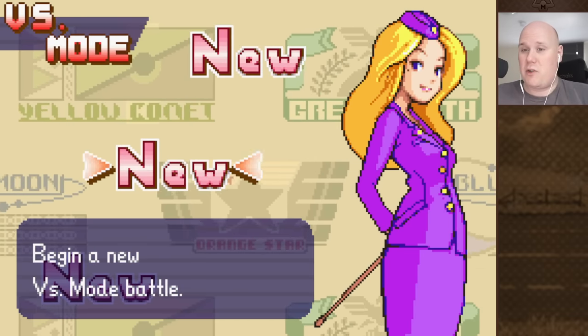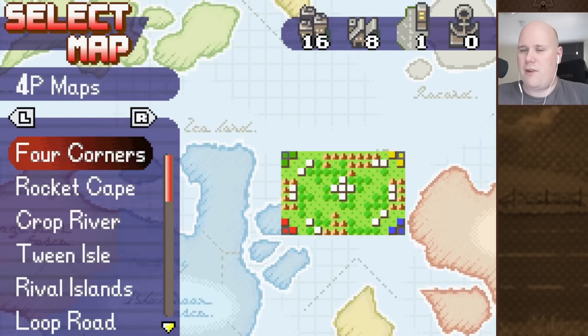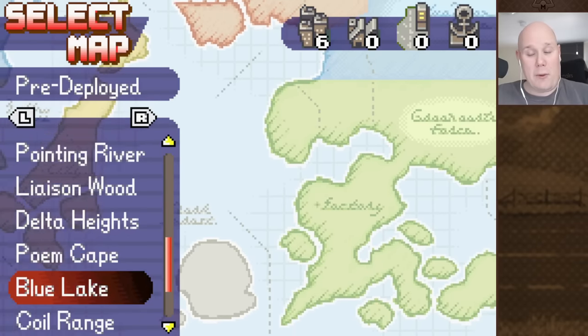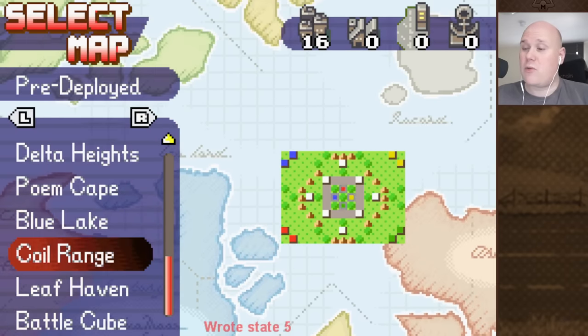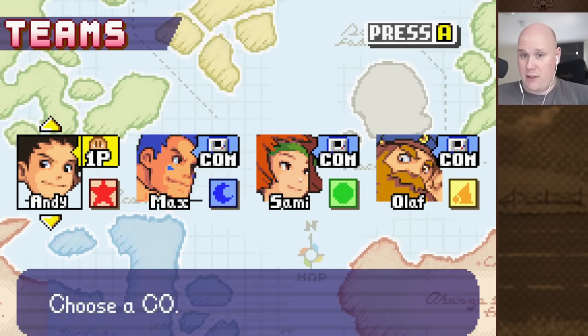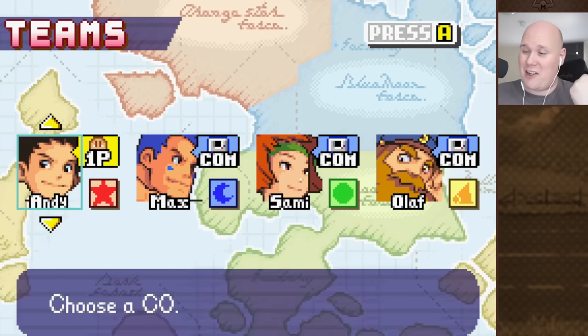So for this one, we're going back to the original Advanced Wars. Mostly because I want to show off something that I found really cool and that I learned in one of Ephraim's videos that he uploaded a while ago. I was not aware that this is the case. Did you guys know that in the original Advanced Wars, and only the original Advanced Wars, if you go to the pre-deployed battles, the unit loadout that you start with is actually dependent on your CO?